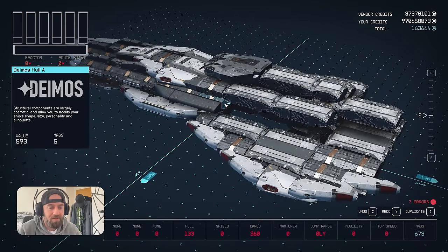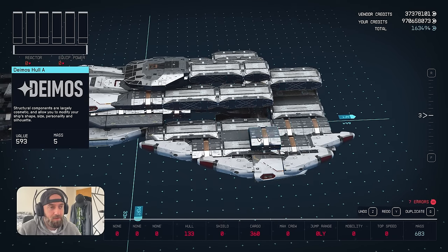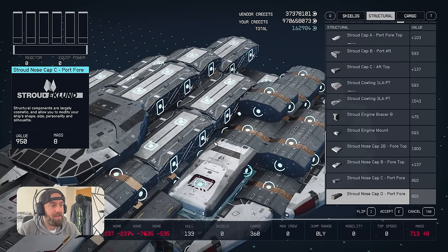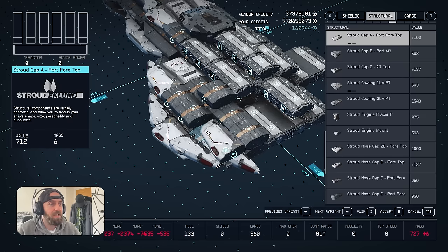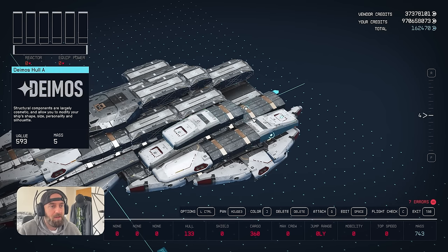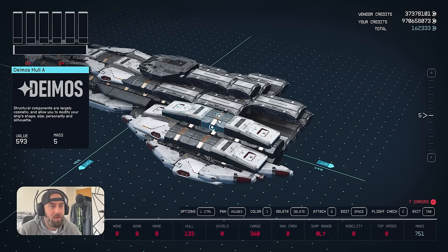Copy this Deimos hole across here because we're going to be snapping to that later on. Then add Deimos holes on top of this hub - two across there and then one there, so you've got seven Deimos holes in total. Next we need to add Stroud caps - the Nose Cap and Cap A. Add the Nose Cap, then Cap A, move this down. Add another Stroud Nose Cap - it's actually Cap C but it looks like a nose cap. Copy and move them into position - these are for a future part we're putting in later on.